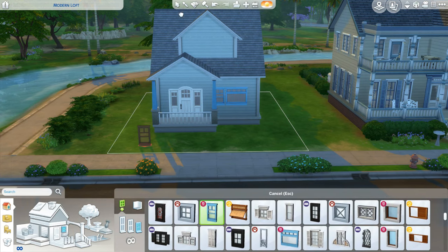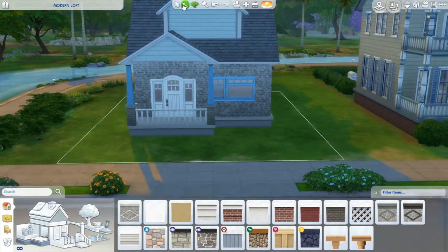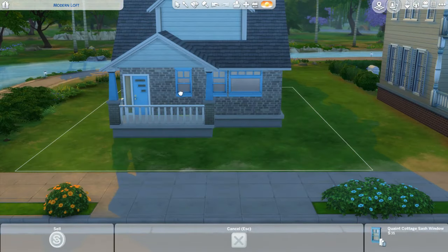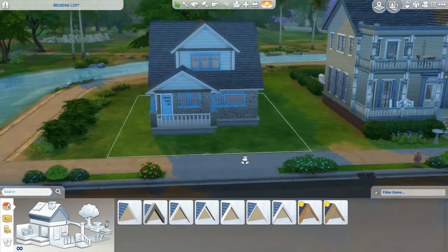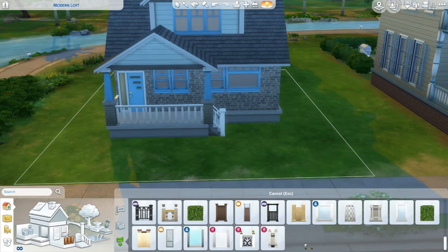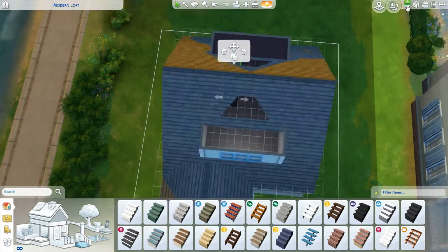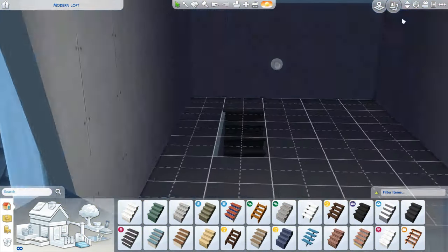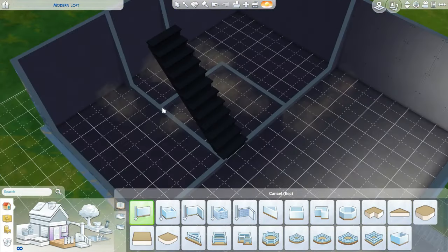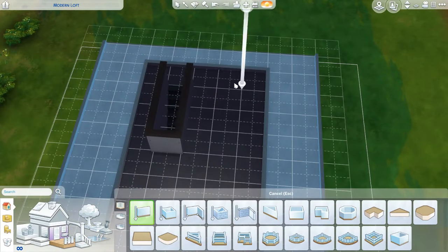I started experimenting with how I could incorporate that blue into the house. With the craftsman style you often see mixed materials — a mix of woodwork and stone. I played around with a couple of different sidings. I really like the pale blue clapboard that comes with the base game, but it was too much for the whole house, so I ended up putting in that gray brick on the bottom for more weight.